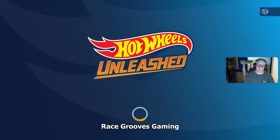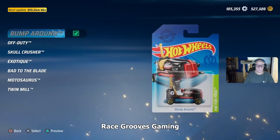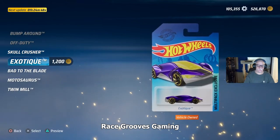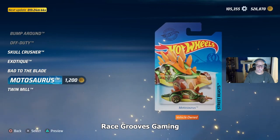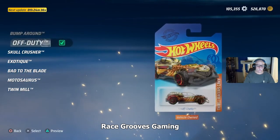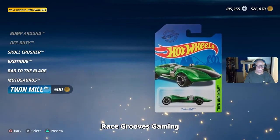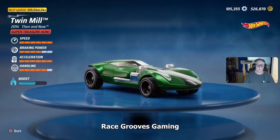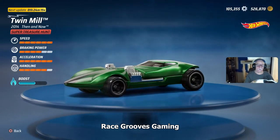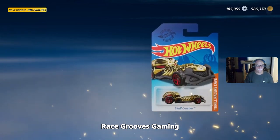Okay, let's see what's new in the shop. Here we go — bump around, don't have it. Oh, I see a Super Treasure Hunt! Off Duty, don't have it. Skull Crusher — got it. Exotic — got it. Bad to the Blade — got it. Monosaurus — already got it. Twin Mill — this is a Super Treasure Hunt! See how it's only 500 coins? Normally this one's 2000. I can press triangle for preview — oh, Super Treasure Hunt, so shiny! Look at those rubber tires. Let's go ahead and buy that. I got everything I can buy.